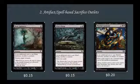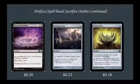Our second category is artifact and spell-based sacrifice outlets. We've got Bone Splinters: sorcery for 1, sacrifice a creature, destroy target creature. Altar's Reap: instant for 2, as an additional cost sacrifice a creature, draw 2 cards. Morbid Curiosity: 3 mana sorcery, additional cost sacrifice an artifact or creature, draw cards equal to the CMC of the sacrificed permanent. Blood Divination: 4 mana sorcery, additional cost sacrifice a creature, draw 3 cards. And Carnage Altar: 2 mana artifact, pay 3, sac a creature, draw a card — generates a lot of card advantage for this deck.